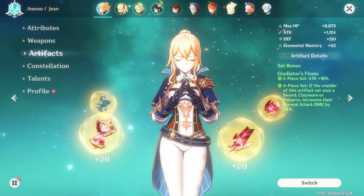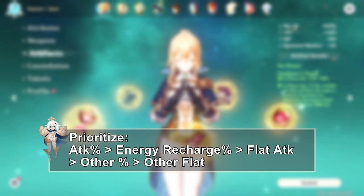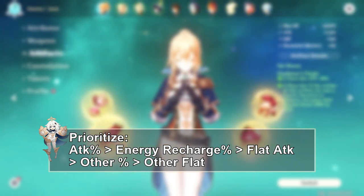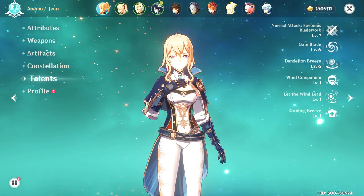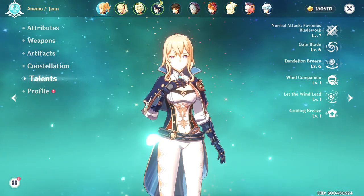That said, I would prioritize attack percent first, then energy recharge percent, then base attack, then other percent values like HP percent and defense percent as well as crit rate and crit damage, and finally flat stats like flat HP and flat defense. The talents you want to level up in this build are pretty flexible.